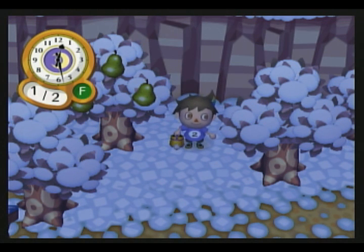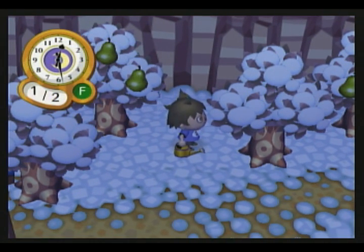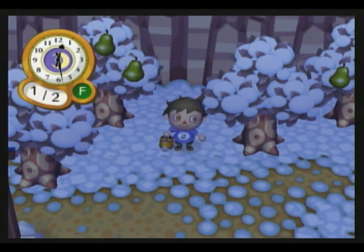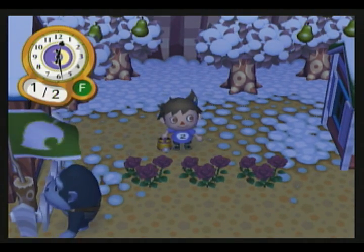I've been getting lots of requests to make this video. I'm going to show you how to create golden roses without hacking. What you're going to need is a golden watering can. To get it, you have to keep your environment perfect for 15 days, and you're going to need some black roses.